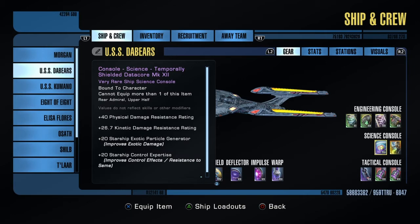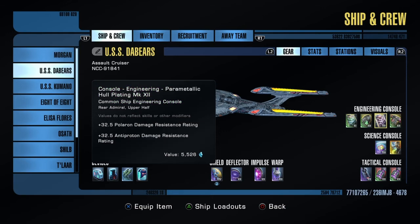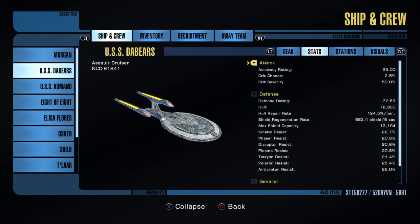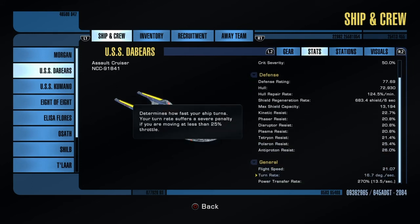The temporally shielded data core — it's decent. You've got the EPS flow even though I never transfer power. Once in a while it helps restore power once it's lost. Resistances, hull restoration, resistance. And stat wise we've got 72,000 hull, 13,000 shield, pretty good resistances to most everything. But it is slow and does not turn well — the turn rate is 16.7, which isn't that great, but it's alright.